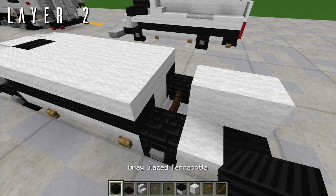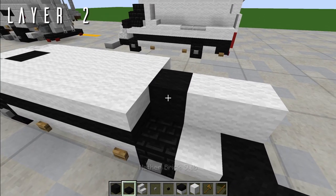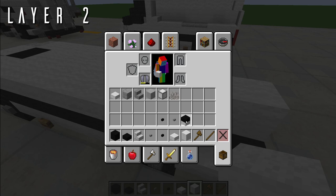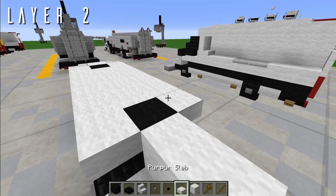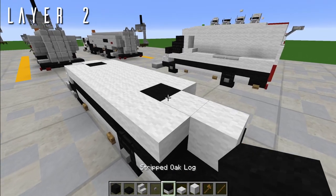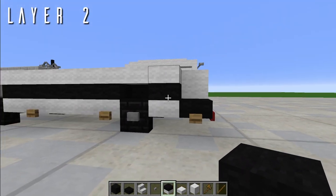Right above this, we're going to have a black wool block, and then a rubber slab on top — same as up front. Then put the stripped oak log away, giving this a little bit of area for the wheel well.